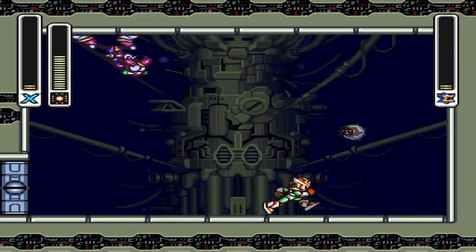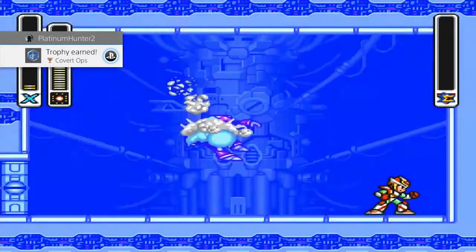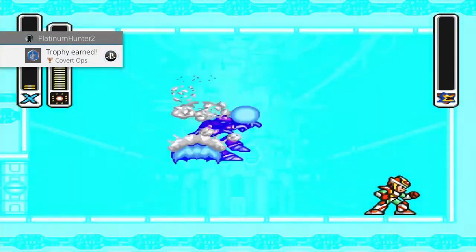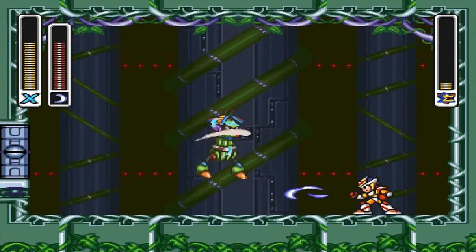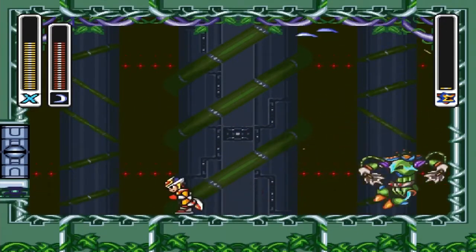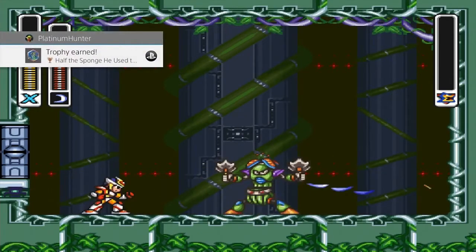Going through the whole stage without getting spotted by a spotlight and then defeating Magna Centipede will give you the 'Covert Ops' trophy. Taking out Wire Sponge with his weakness — the Sonic Slicers — will award you with the 'Half the Sponge He Used to Be' trophy.